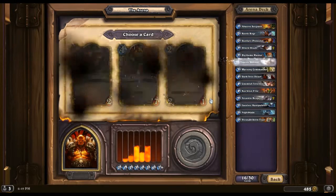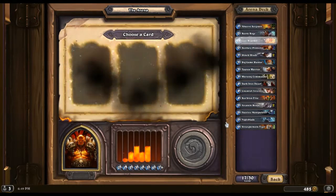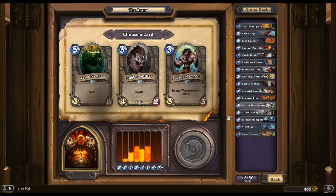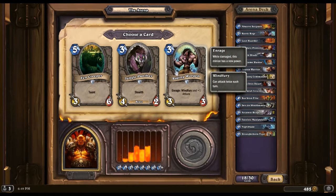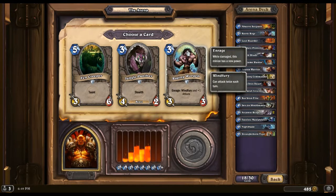This time I'll go with the Abusive Sergeant, a Tauren Warrior. Definitely Senjin Shieldmaster — good card. For the same cost it's either stealth or double attack, and I think double attack is better.